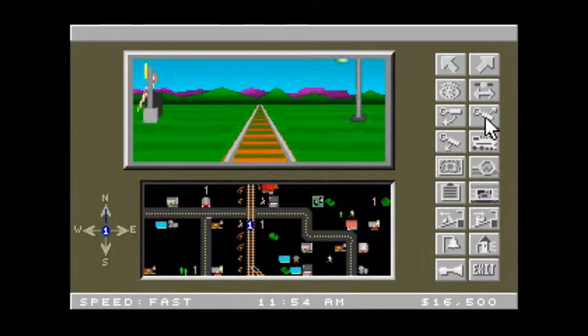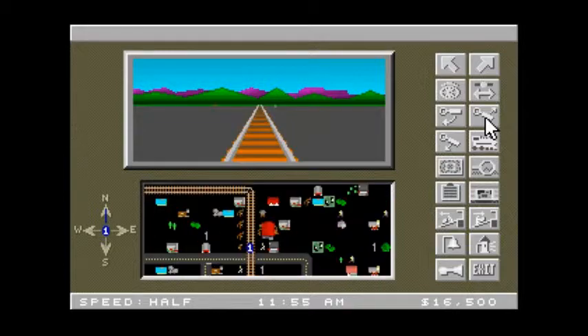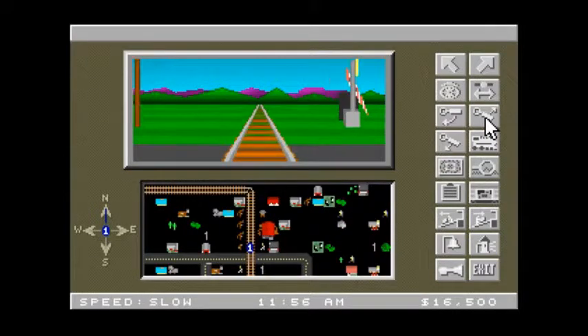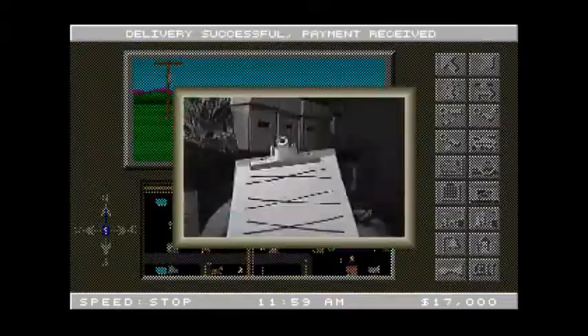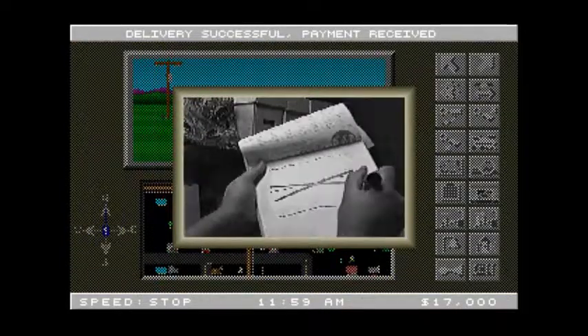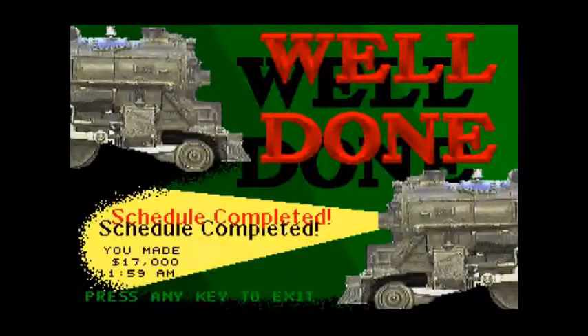We're almost done here. Let's hit the whistle for the crossing. About to arrive — there's North Mines station. Hit the brake. Unload the passengers and they hit the gong. Schedule completed — $17,000.